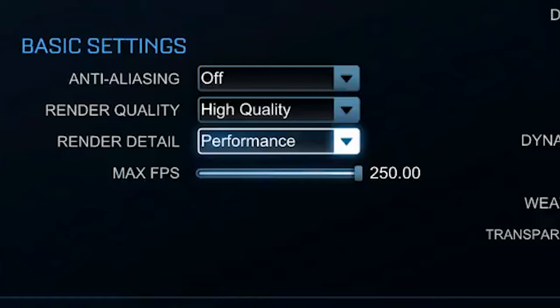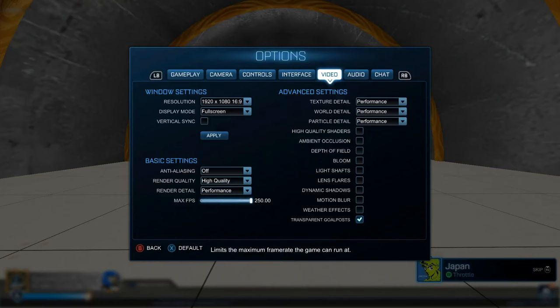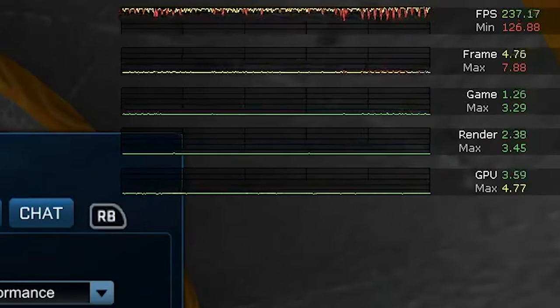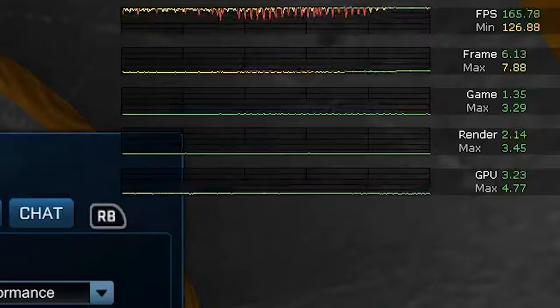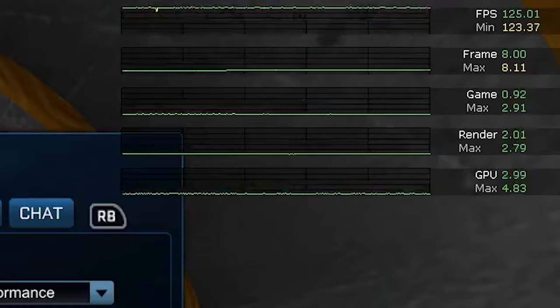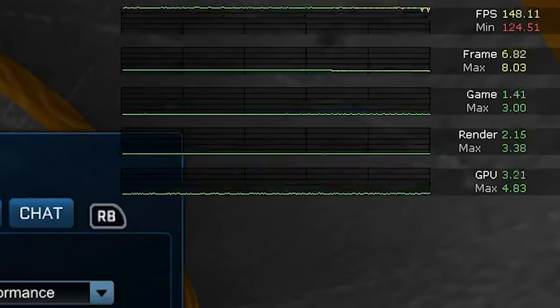Once you've dropped your render detail, all the settings on the right should update to match. The only setting left to check is the max FPS setting. It's really important that you have it maxed out at 250 if at all possible, because generally speaking, the higher your FPS, the lower your input lag. For example, cutting FPS in half from 250 to 125 doubles your input lag from 4 to 8 milliseconds. So make sure to max this setting out if you want the lowest input lag possible.